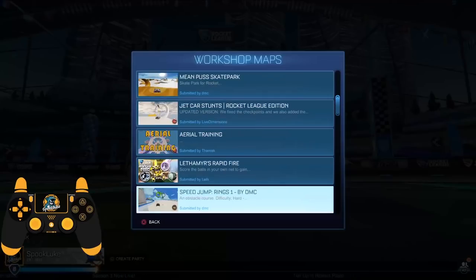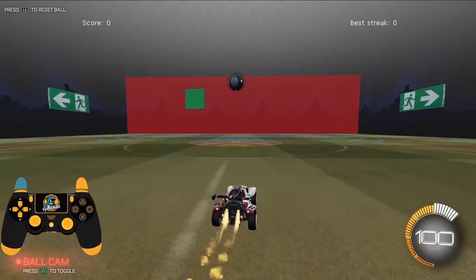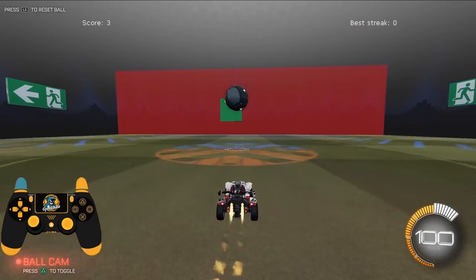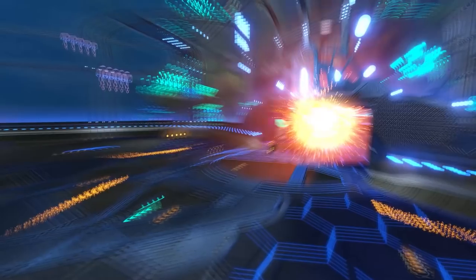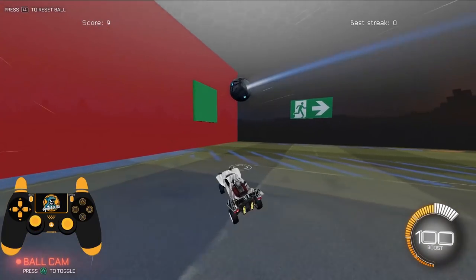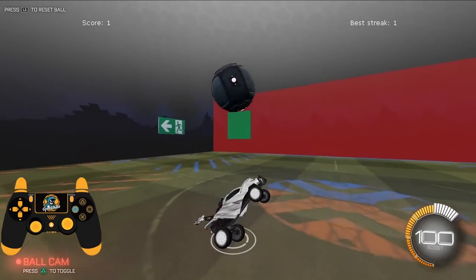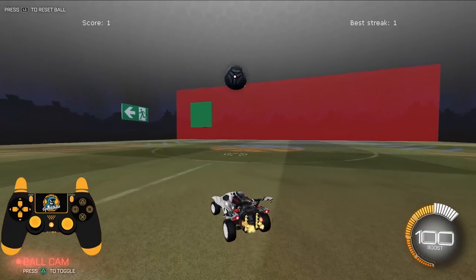Moving on to drill number two: five minutes of Aim Training by Koka. The best way to explain it is it's just a shooting gallery. This map trains consistency and power, which is one of the things players struggle with most across the ranks, all the way up to Grand Champ. Even if shooting is easy for you, you can check the mutators in the lobby and use the range to train other mechanics like bounce dribbles, catches, and more. Regardless of rank, five minutes of Aim Training by Koka is step two.